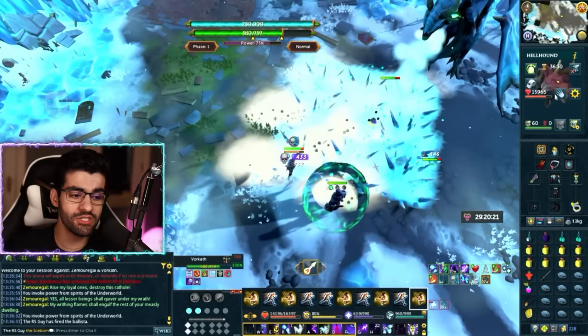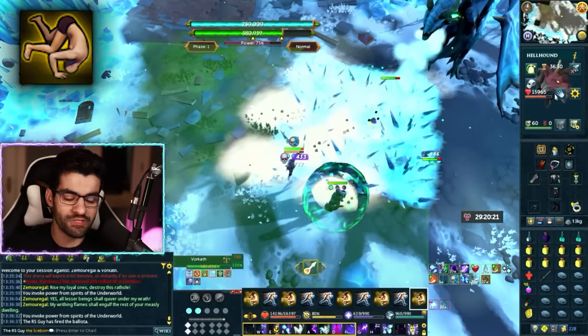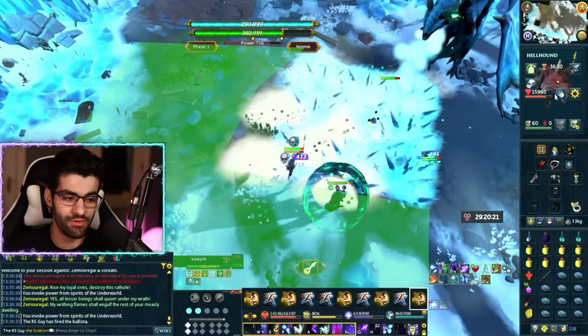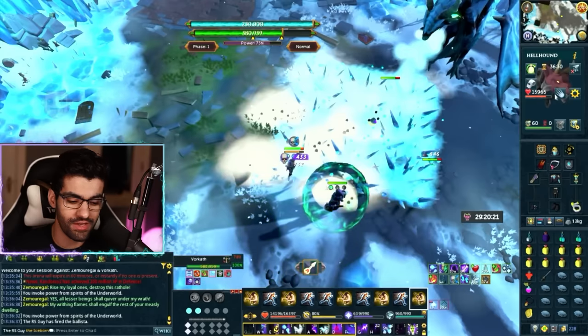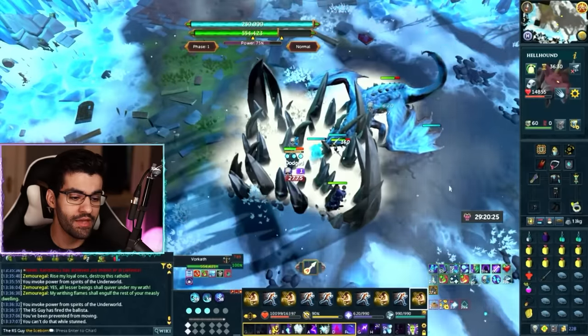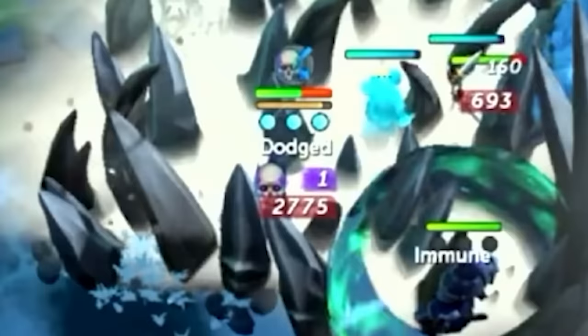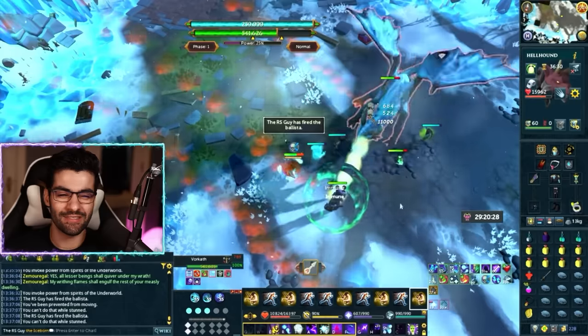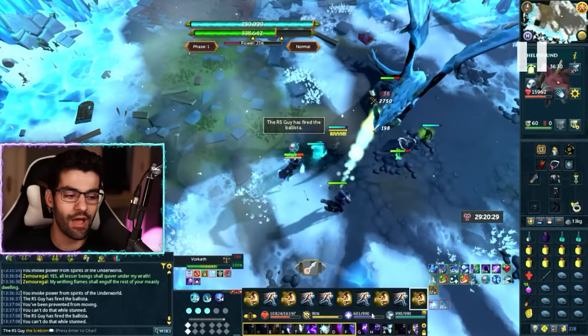If you want to avoid the spires, just use the Dive ability to move out of the way — I'll mark safe spots on screen that are all good options. But what I do in this video, keeping things as low effort as possible, is simply ignore it entirely. With this setup it only hits about 2,700 damage, which the Revo Bar makes up for no problem. So we've got two big scary mechanics and we haven't had to do anything about either of them.